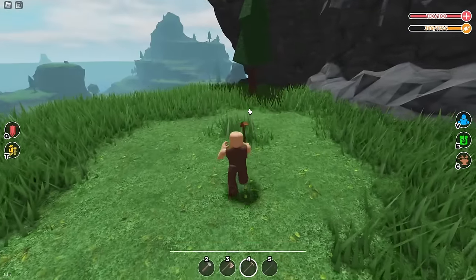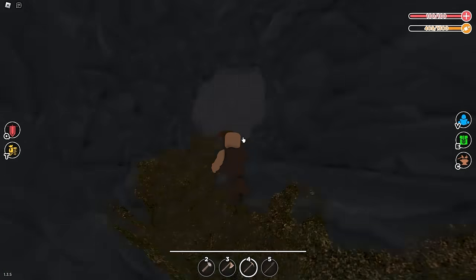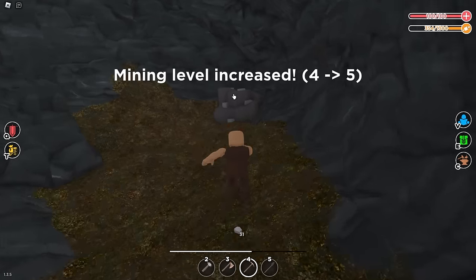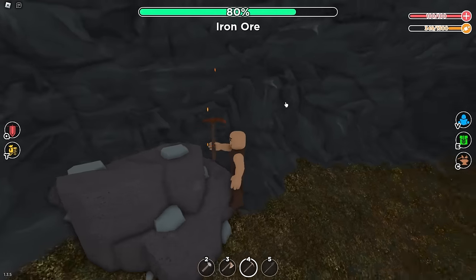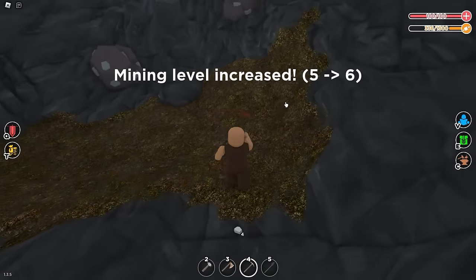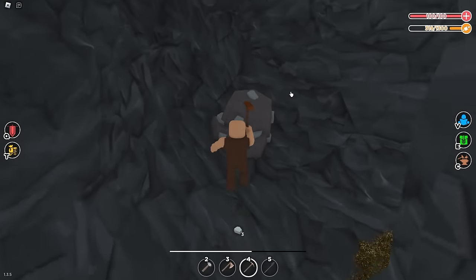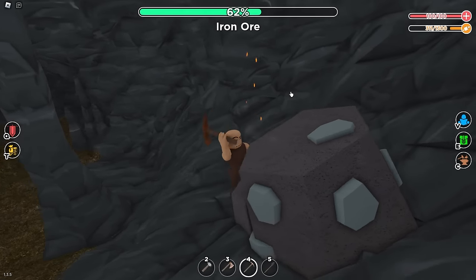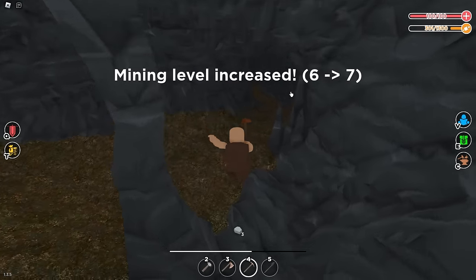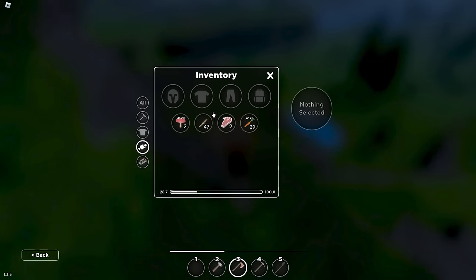I'll show you one iron location now. Come down this cave and you'll see a big boulder — just break it. It gives you a bunch of XP too. That's what iron looks like. When I first started I never believed iron existed because I was looking all over the map, but it's hidden behind boulders — except for the shipwreck area. Also: steel is not made from ore. Steel is made with iron. And to make blue steel, you need steel plus blue steel crystals. I'll cover blue steel in a separate video linked in the description.